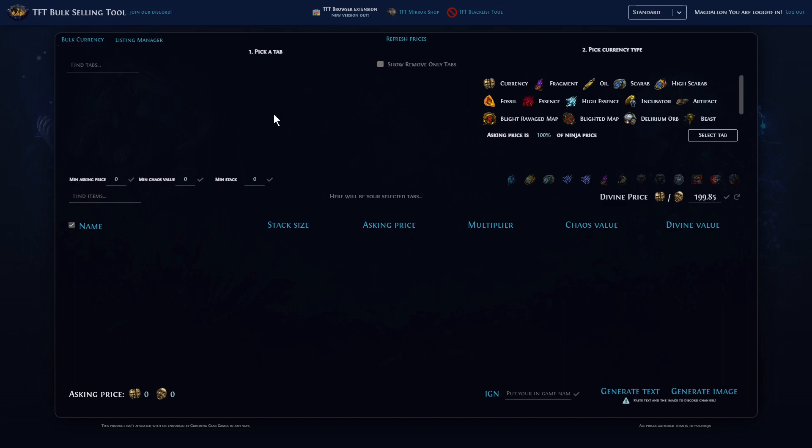When you're logged in it'll give you a list of all your tabs. You select a tab, then come over here and select — for example — essences. You can decide how much of a percentage of the POE Ninja price you want to charge; I like to start at at least 110 percent. Then you select that, it'll give you a readout, and you type in your in-game name, generate the text and an image, and paste those into the TFT Discord server in the appropriate listing channel. I've found that people get back to you especially in the first month or two of a league really fast — it really saves a bunch of time.